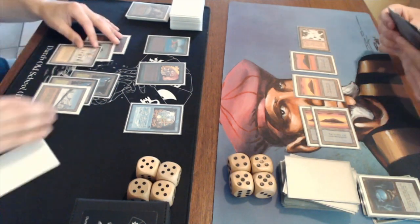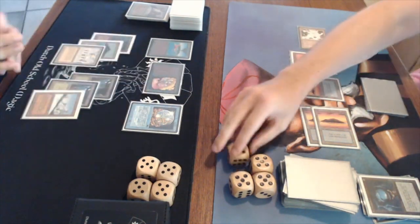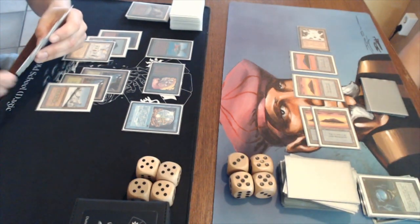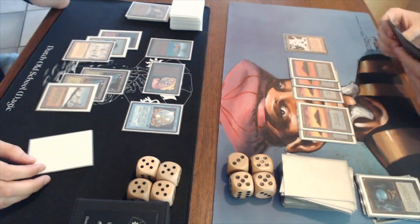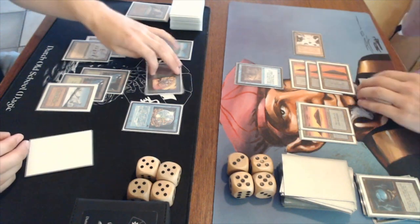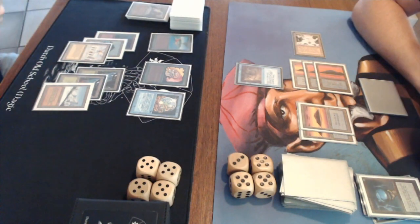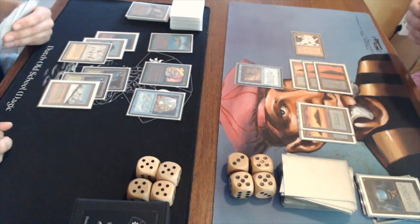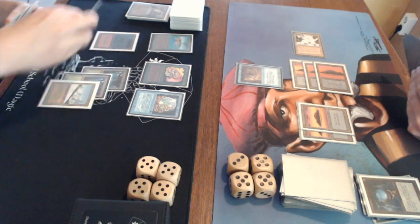At least I've got two blue open to counter if my opponent plays Living Plane. Passing turn, playing another Island, casting another Ghost Ship - still having two blue open. At least Ghost Ship has 4 toughness. Why does Ghost Ship have 4 toughness and Pirate Ship have 3? Let me know in the comments. Pirate Ship is a rare, people!